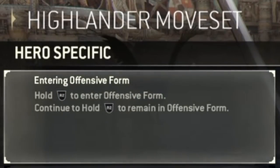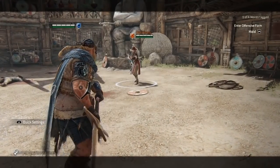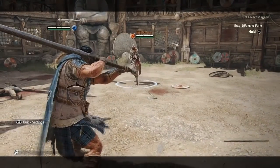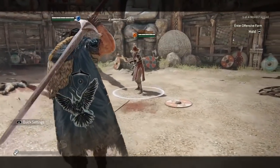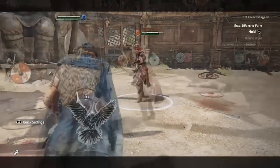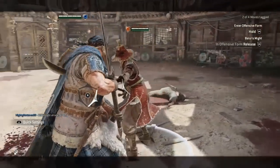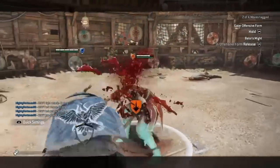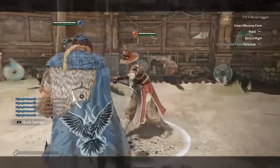Offensive form is where Highlander shines, and good Highlanders will elegantly switch forms on the fly as the situation changes during a fight. Holding down the heavy attack button will put Highlander into offensive form. Whilst in offensive form, Highlander's moveset and attack options all change. Pressing the feint button will return you to defensive form. You will automatically return to defensive form if you are hit with an attack. Releasing the heavy attack button whilst in offensive form performs Balor's Might, a 40 damage unblockable attack. Holding down the heavy attack button during the swing will keep you in offensive form. If you do not hold down the heavy attack button after an attack in offensive form, you will revert back into defensive form.